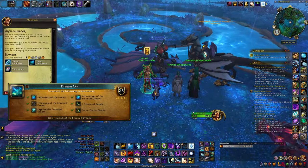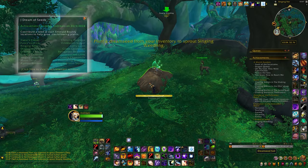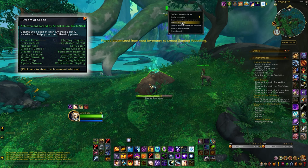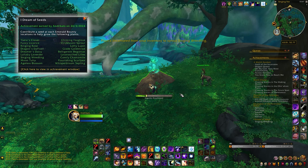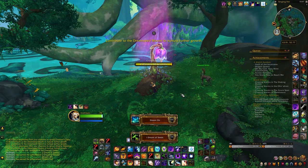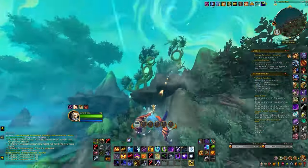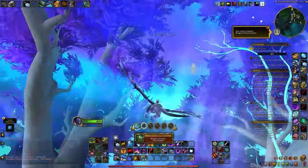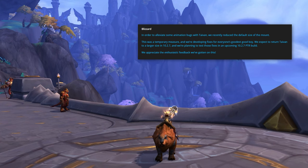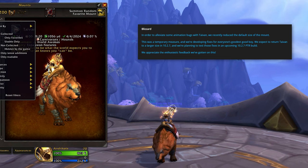You'll also need to complete the Emerald Dream meta-achievement, Dream On. While it's fairly easy compared to all the others, I want to highlight one aspect: for completing the I Dream of Seeds achievement, use any type of seed and plant it in the specific location depending on which ones you're missing. Each bounty has a designated spot that grows into a specific plant, so don't waste your time flying around randomly — the locations are predetermined. Finally, before acquiring the Good Boy, you'll need to complete the Dragon Riding meta-achievement, which involves locating all Dragon Glyphs in the Dragonflight zones and completing the races in Bronze. After all that grind, you'll finally obtain the magnificent Tyvan mount — while it may be one of the most time-consuming mounts to obtain, it's definitely worth it.